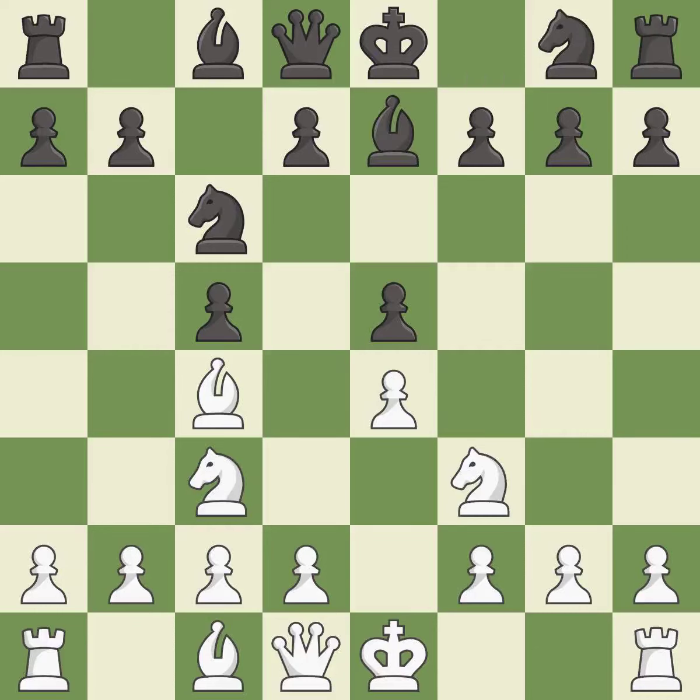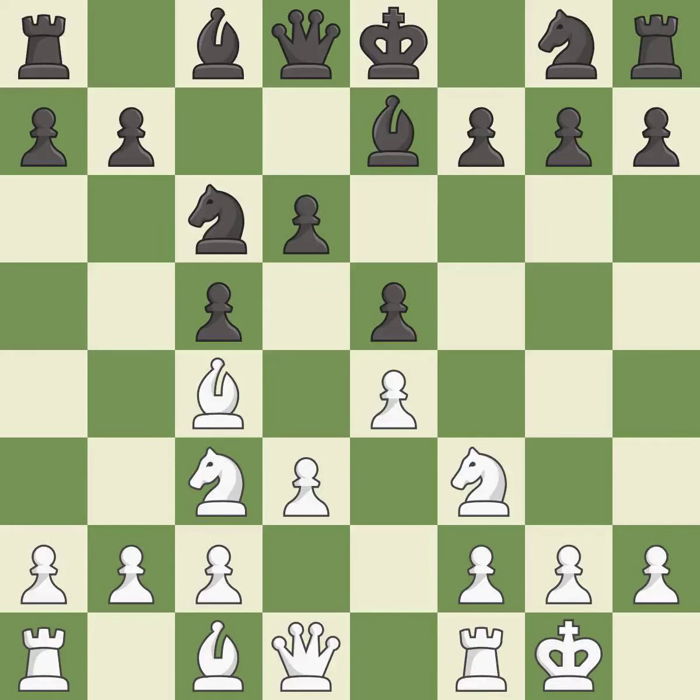This develops the bishop off its starting square, getting it into the action. The bishop is ready to be developed to an active square, preparing it for further development. Castling gets the king to a safer square, out of the center of the board, while also developing a rook. Castling kingside tends to be safer because the king is further from the center.